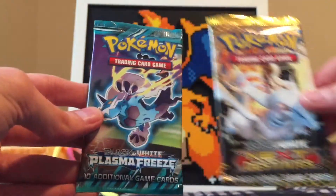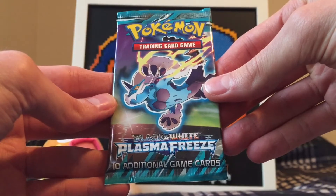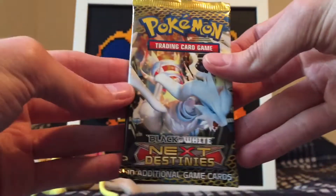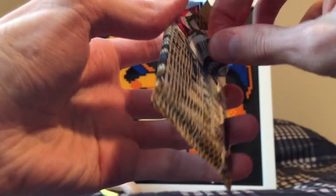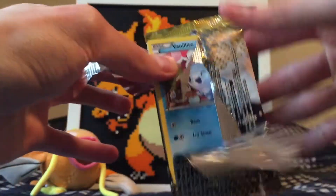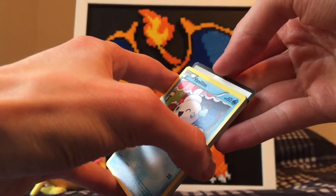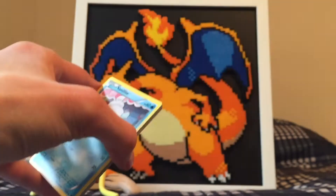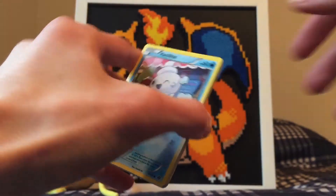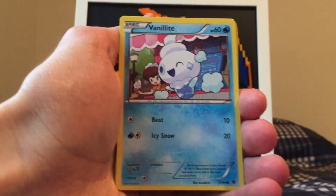We'll set those to the side. Here are the packs: here's the Black and White Next Destinies pack — looks like we got a Reshiram on the cover. And here's the Black and White Plasma Freeze pack, which I'm really excited to open. Let's start with Next Destinies. I don't do the card trick on vintage cards so I don't mess them up or ruin any possible holos. There's the code for you guys — let me know down below what you get — and let's run right through the cards.